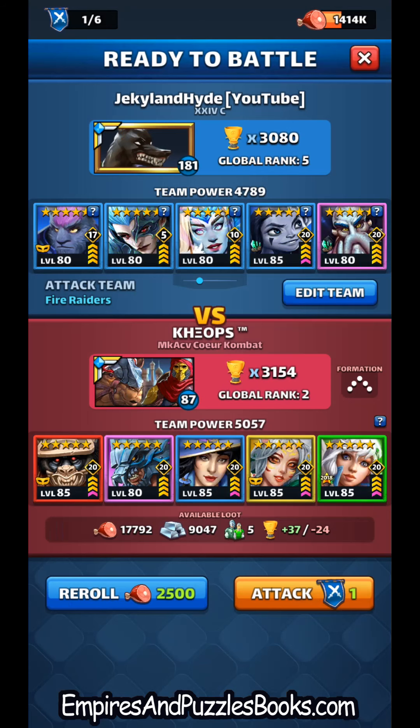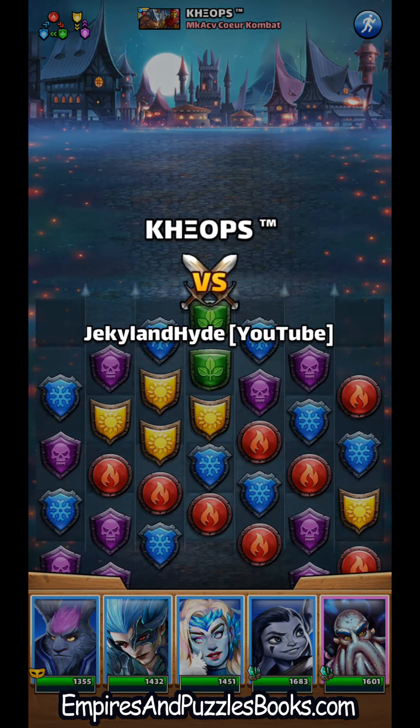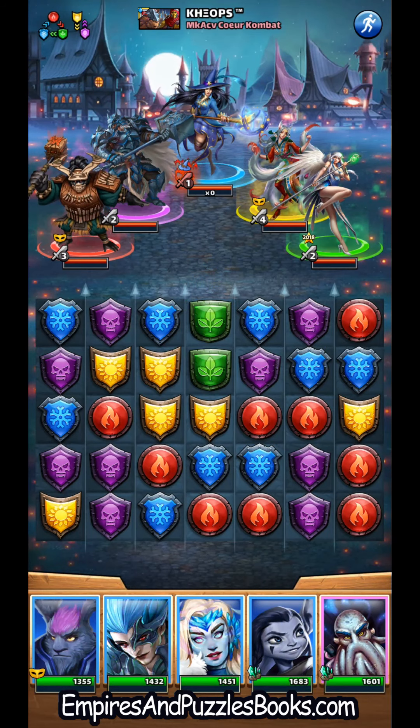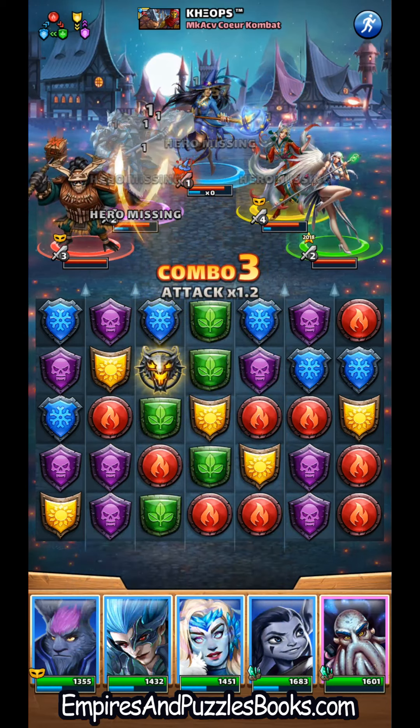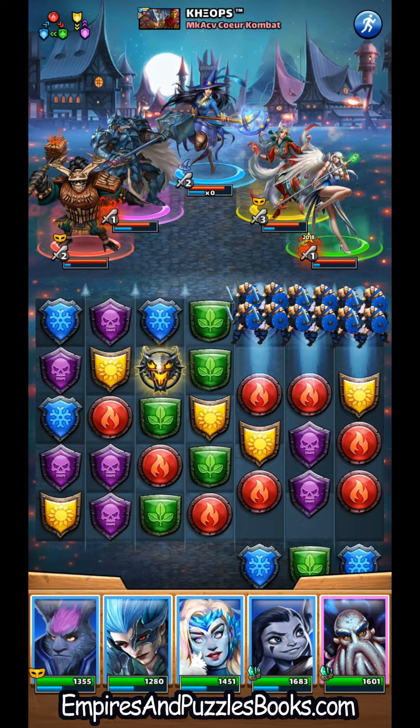Just recently maxed him — Global 5 versus Global 2. Let's see how this crazy fast blue team rolls. Seven ice tiles — it's over. All right, I see six... and that is seven. This should be game over.